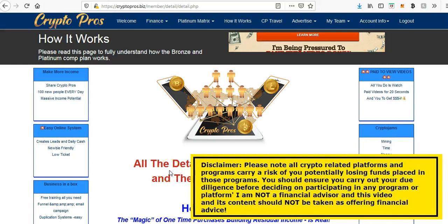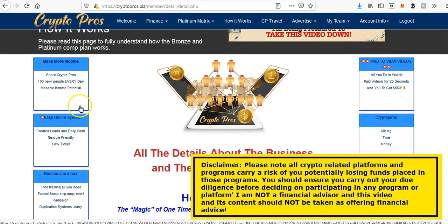Hi guys, this is Jez B in the UK, and thanks for clicking the link for more information about the $2 Bronze Fridays. Firstly, if you're new to CryptoPros, CryptoPros is an online advertising platform where basically you can buy $2 ad packs that give you a 14-day text and banner ad on the site — unlimited exposures — a good source for advertising your other programs, whether they're crypto-related, affiliate marketing, etc.